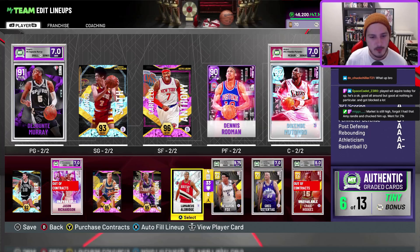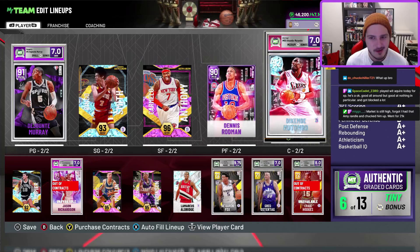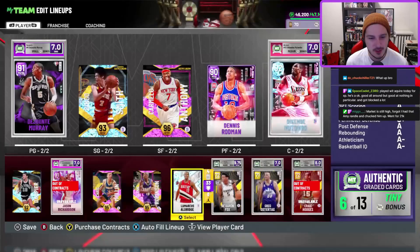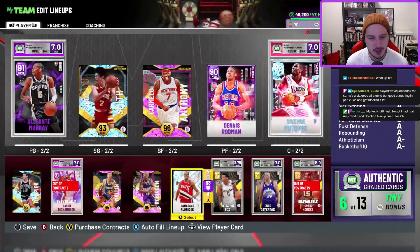I've basically only used my MT on pack openings. I have Marcus Aldridge as an original owner but I had to buy Jason Richardson and Rodman. I don't even have many options — I'll probably use Aiden instead of Marcus Aldridge honestly, Aiden is better. Marcus Aldridge drives me nuts.